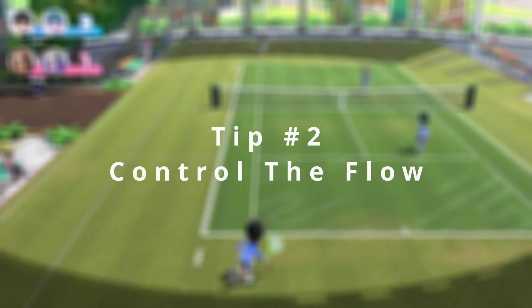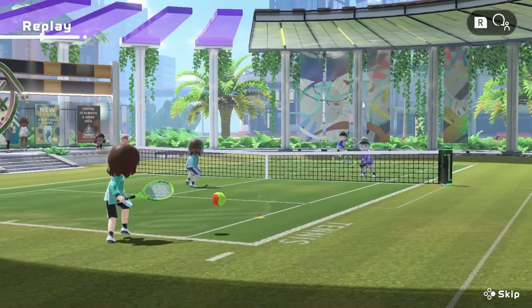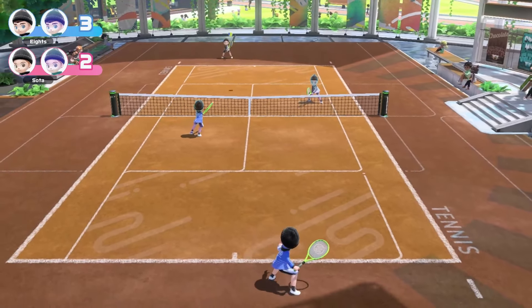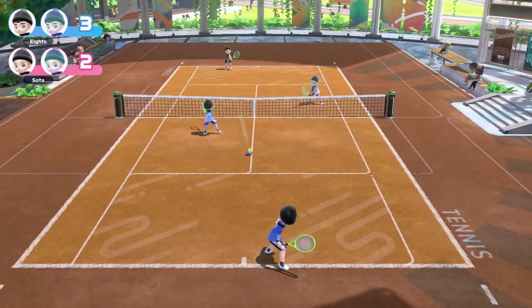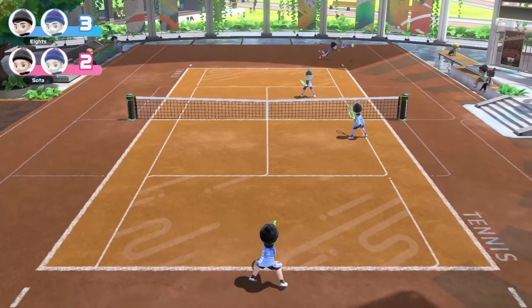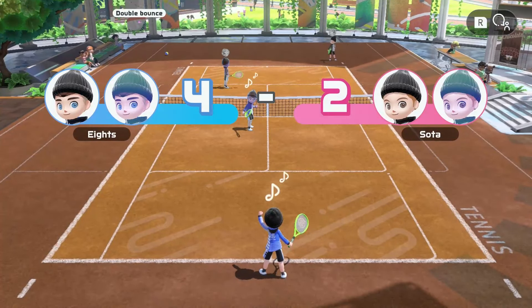You can control how fast the ball goes by rolling your wrist while returning the ball, just like you would with a real tennis racket. Rolling your wrist forwards creates topspin and speeds the ball up, while rolling your wrist backwards creates backspin and slows the ball down. You can use this to control the flow of the match and also to mess with your opponent's timing. Using this in conjunction with the first tip can really put your opponent on the back foot, especially if they are unprepared for it.